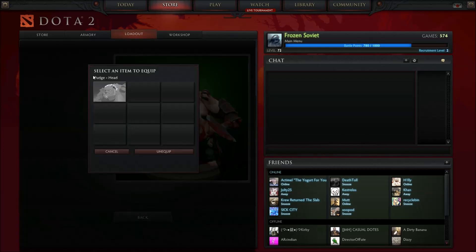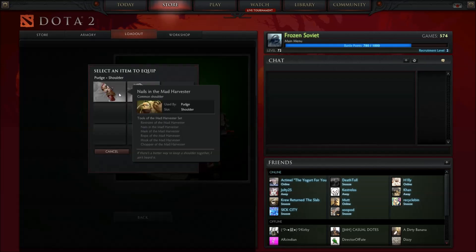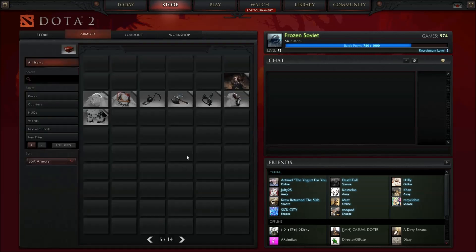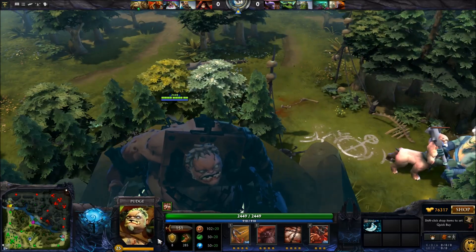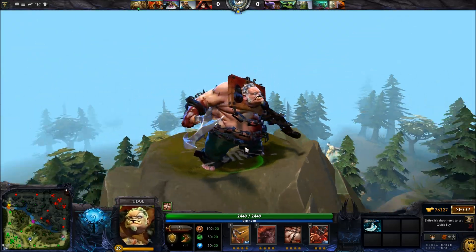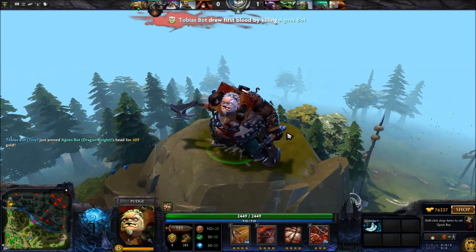Here's the default Pudge. You equip just about everything on the set — he looks really cool, I really like this. It's pretty much a mini Arcana in my opinion, and it's about half the price. It might not change his portrait, but hey, not too bad.